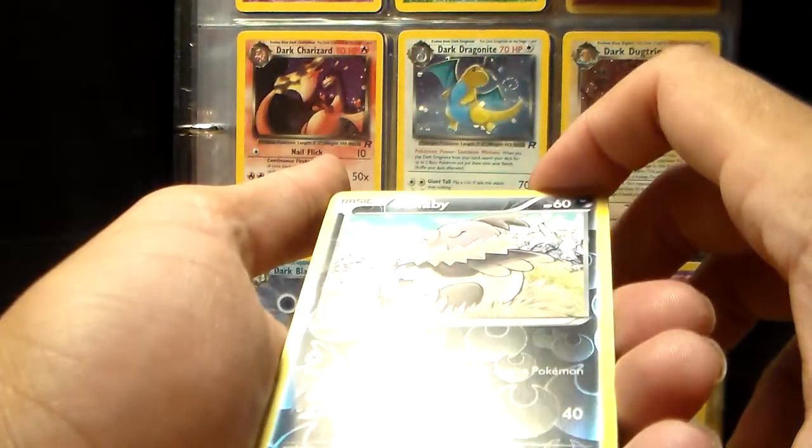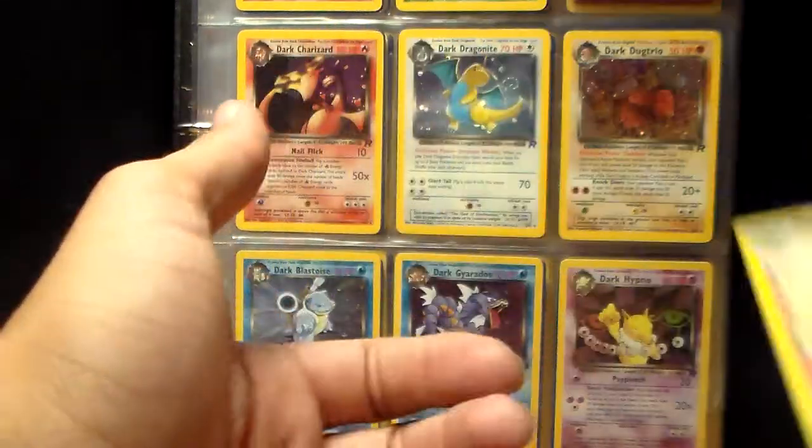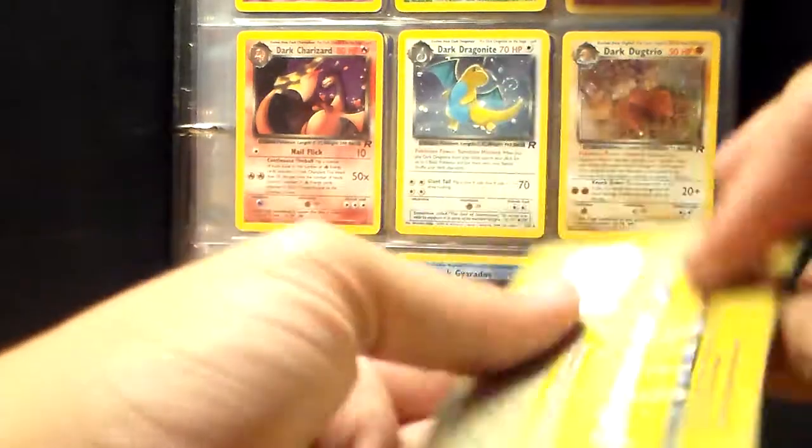Burmy, a Volibee — which is a reverse holo, which is cool — and a Wormadon. Not bad.